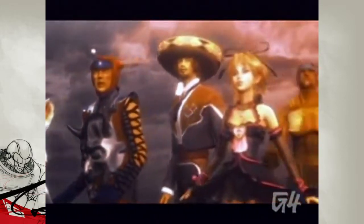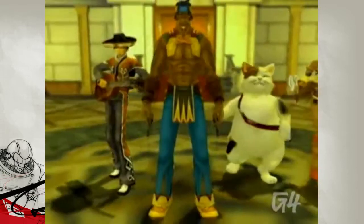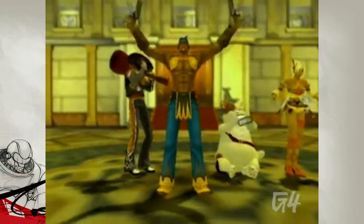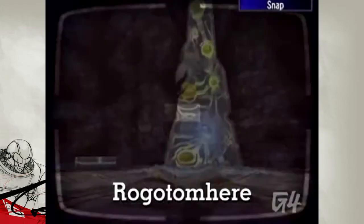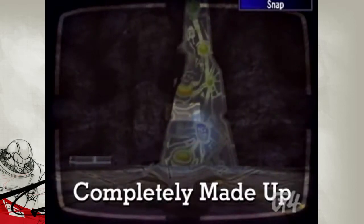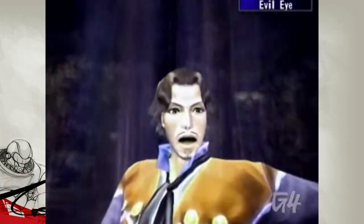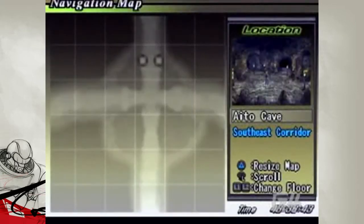Gas up the mystery machine and grab some Scooby snacks, because we're going monster hunting with our favorite stereotypical Native American, Natan. Better luck in the next life. The hardest beastie to find is this one, which in Cherokee means completely made up. After clearing out Aido Cave, go back to where you found the ring fragment.